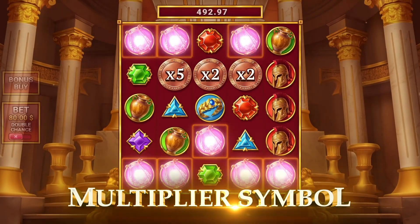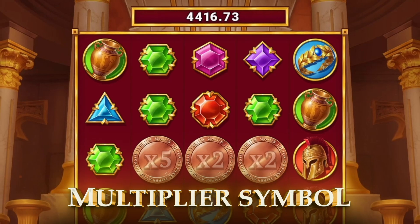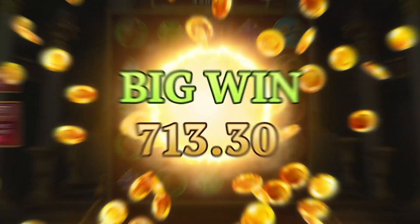Multiplier symbols can appear on any reel in the main game and free spins. They are represented by three Roman coins, with values ranging from X2 to X100.